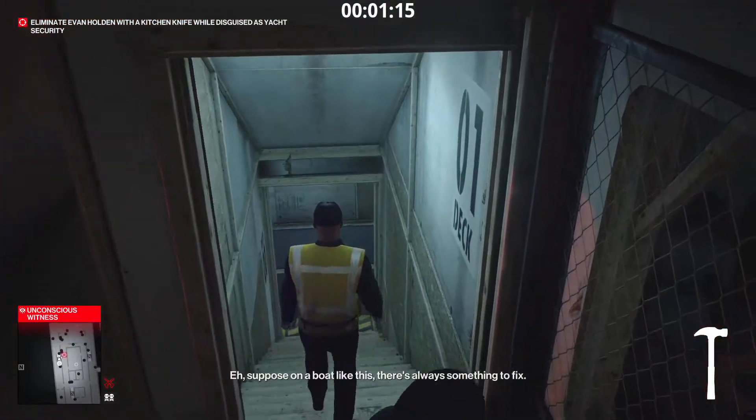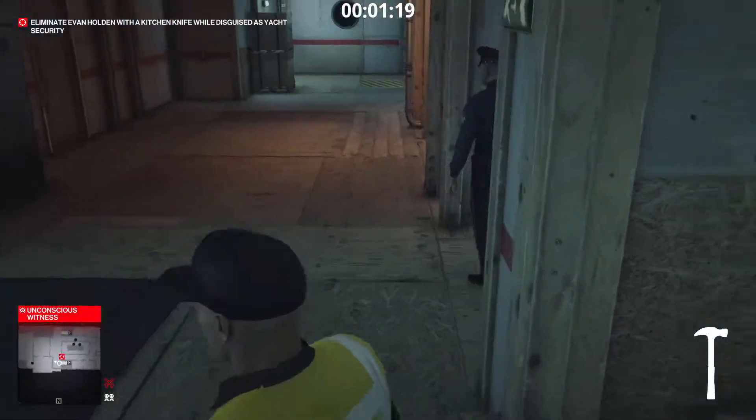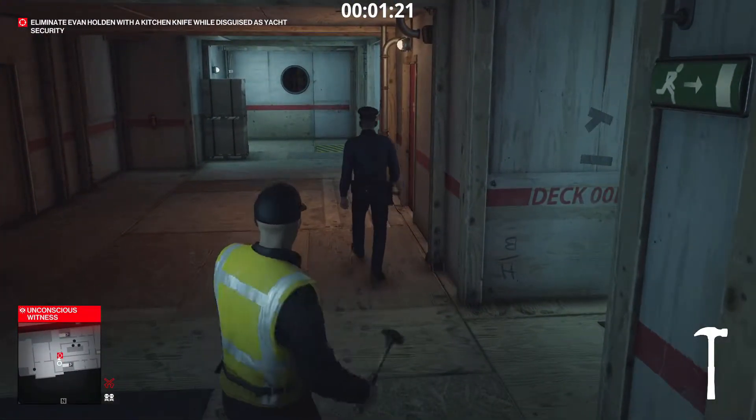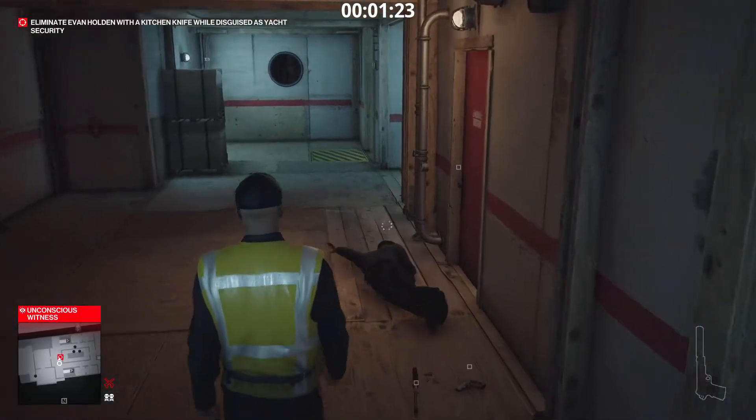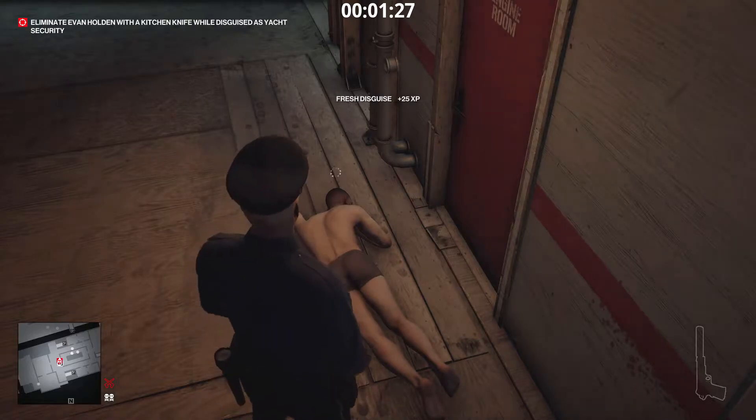Do a U-turn through the first doorway on the right and continue down the guarded stairs. At the bottom, the target should be in the middle of his patrol. Throw the hammer to incapacitate him when he has just about reached the center door — you need to not alert the mechanic around the corner. Switch into the target's yacht security disguise and eliminate him by throwing the kitchen knife.